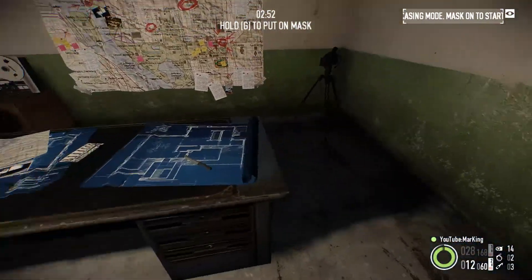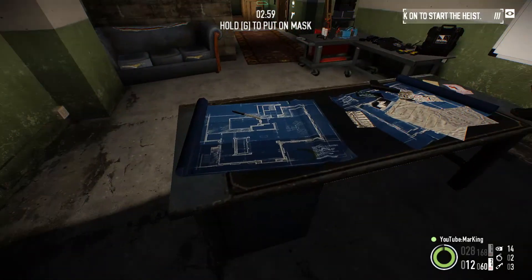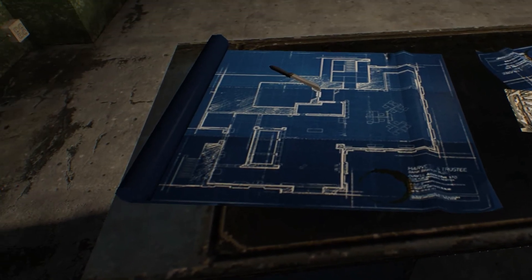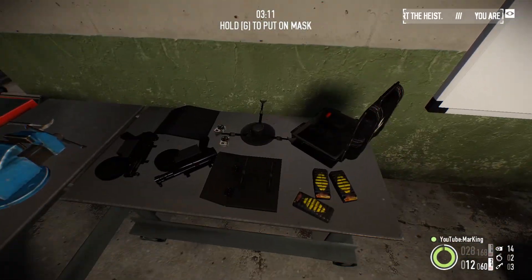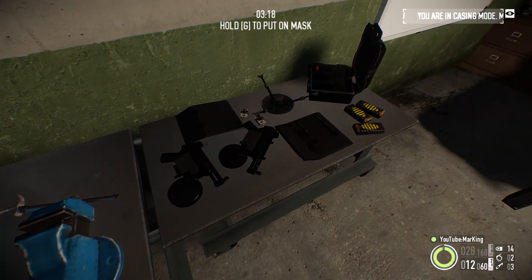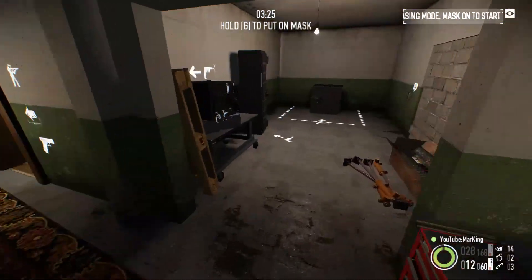These are blueprints of what looks like the bank heist — especially looking from here, you can see the little entrance, the counters, and the place where the guys sit. I think this is the normal bank heist. And of course we have the weapon mods, which actually look pretty sick — it's like an MP5K modified or something. That looks nice.